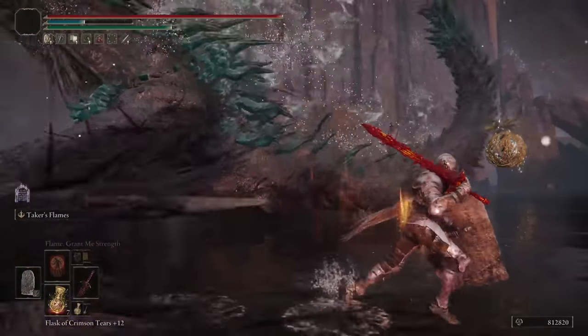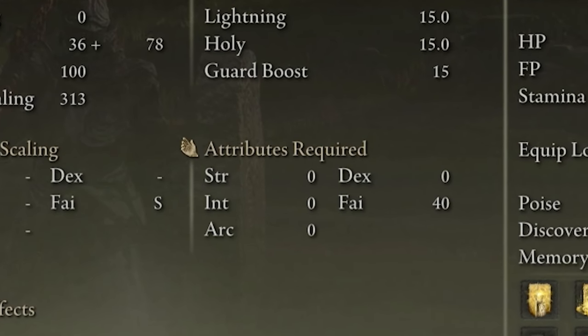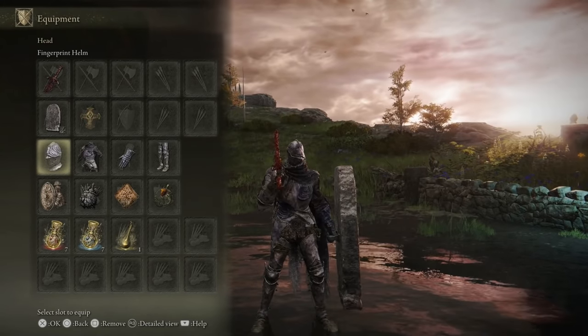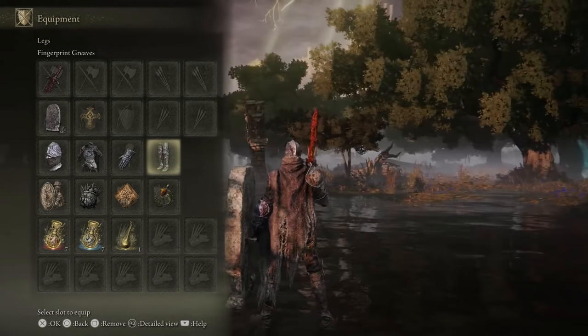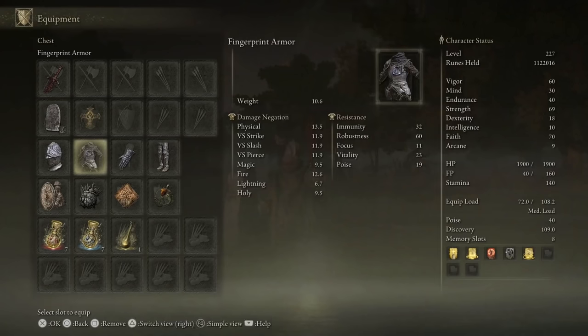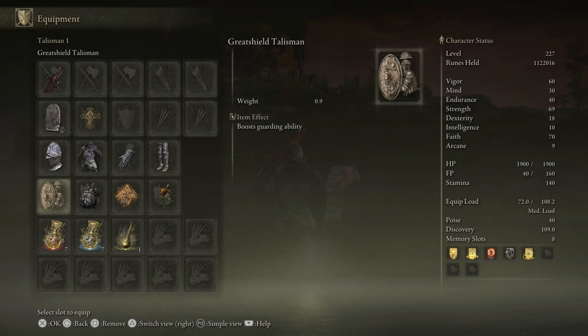We are using incantations on this build because it is a faith build. I'm using the Erdtree Seal plus 10, fully maxed out. You need at least 40 Faith to use it. If you don't have it yet, the Finger Seal is great and is what I used for a long time. For armor, we are using the full Fingerprint armor set — helm, armor, gauntlets, and greaves. Honestly, just go with something that gives you decent poise and survivability; it's really a personal preference.